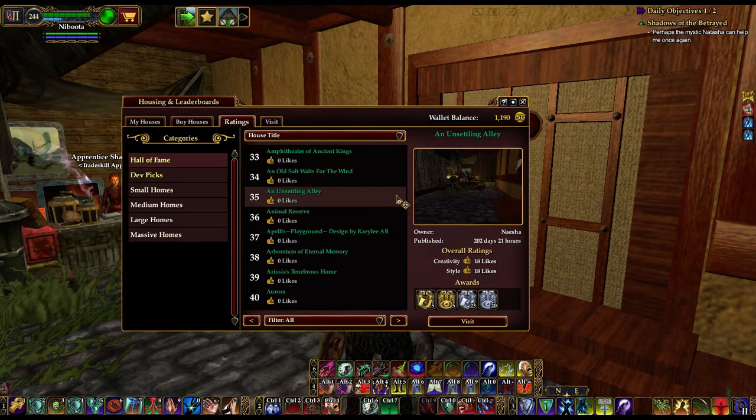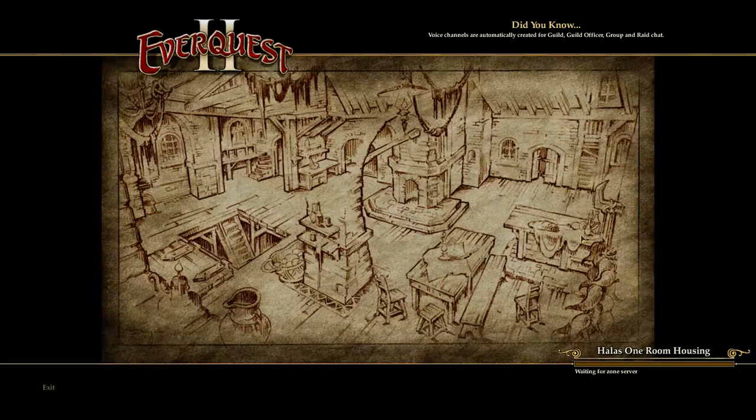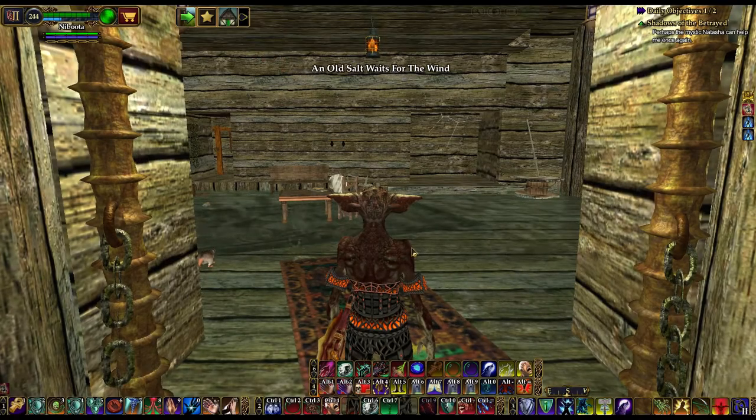The next one we're going to see is called 'And the Old Salt Waits for the Wind,' and it belongs to Quabin — Q-U-A-B-B-I-N. This is a new Hollis home under the Valor Homesteads. I just peeked my head in here earlier, long enough to make sure I wanted to look at it and to see its exact location, in case somebody doesn't take the leaderboards or it gets unpublished. I decided I better start taking note of the actual addresses.